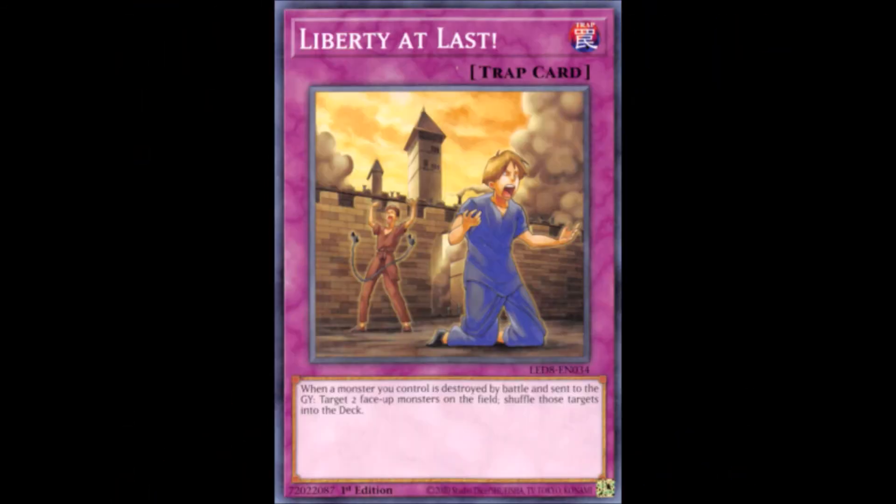Just missing the top 5, we have Liberty at Last. This is the second and last trap card on the list, included in Tag Force 5, and it sparked a debate about whether it's better than Penguin Soldier. While Penguin Soldier was more versatile and only bounced back to the hand, Liberty required two monsters and needed a monster being destroyed by battle to activate. However, the removal effect was stronger with Liberty since it shuffled targets into the deck. This card also received a support card that can search it, putting it more on par with Penguin Soldier. In my honest opinion, both cards are worth running as a surprise from the side deck.